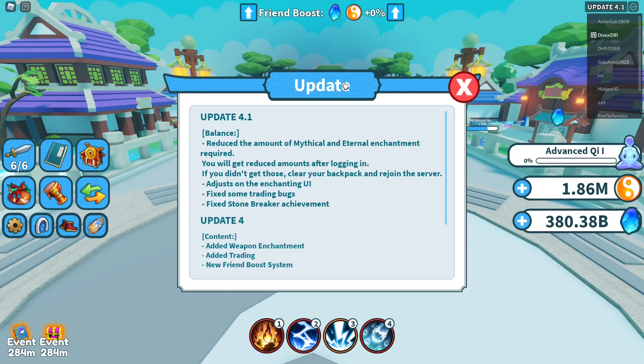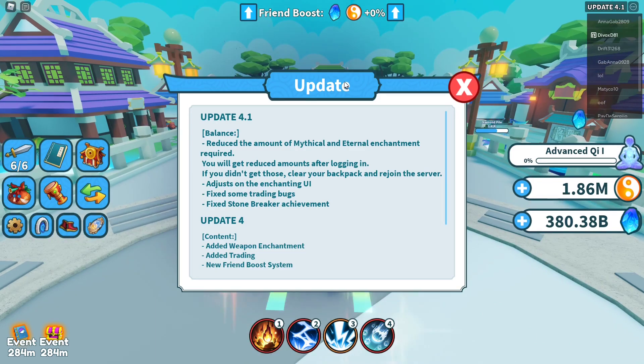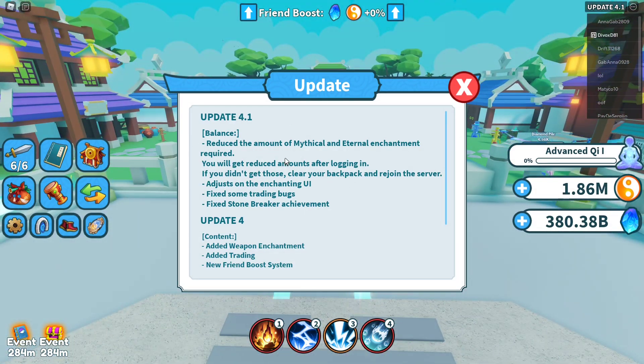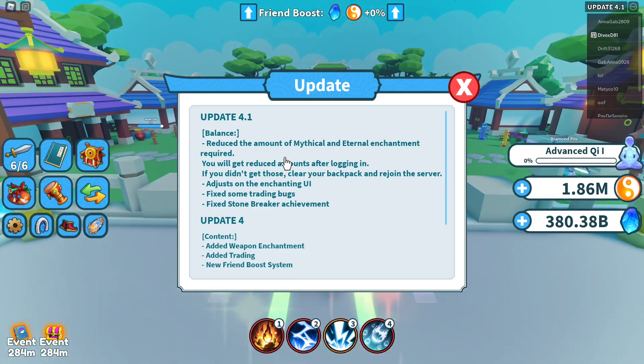Welcome back, today we are on Weapon Fighting Simulator. Just a quick video to advise you that there has been a new balance update, 4.1. I haven't looked at it yet but they reduce the amount of mythical and eternal enchantment required.